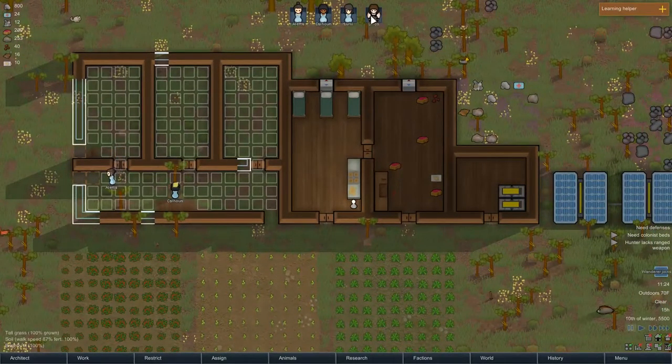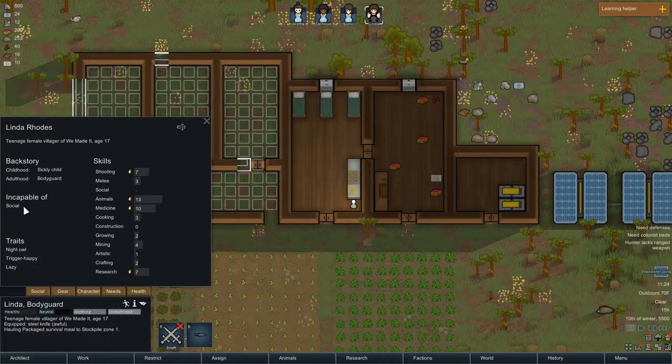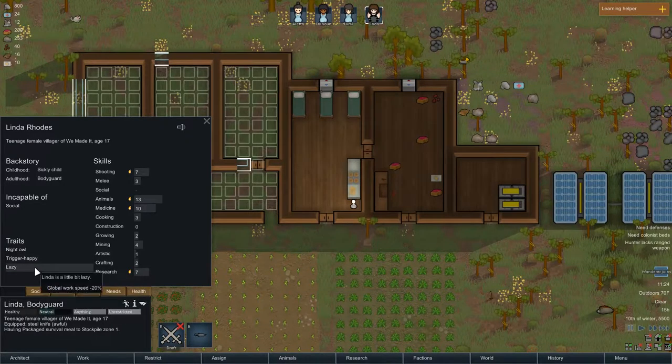Wanderer joins — oh, Linda! Looks like we're slowly going towards an all-female colonists colony. She can't socialize, she's a night owl. So she has to be asleep between 11 in the morning to 6 o'clock at night, so we'll have to change her sleep schedule. She likes to shoot things. And she's lazy.